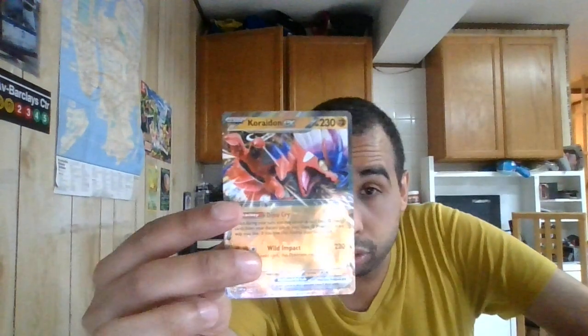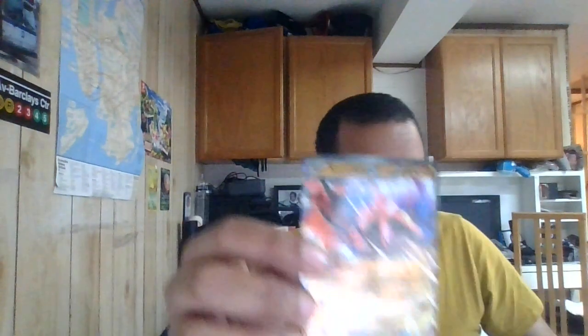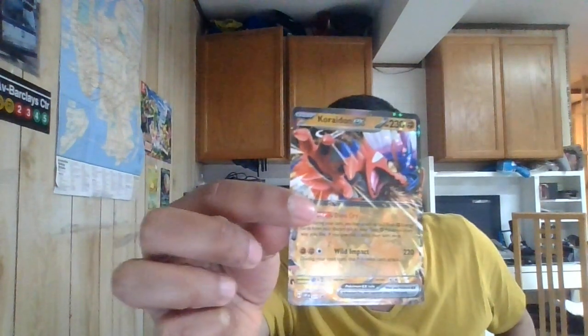Let me show you the alternate Koraidon EX first. It has 210 HP — actually 230 HP. It's a Fighting Type basic EX with the ability called Dino Cry. Once you return, you may attach two basic Fighting Energy cards from your discard pile to your basic Fighting Pokemon. If you use that ability on turn one, going first, you can get set up with double Fighting energy and attack on your next turn.